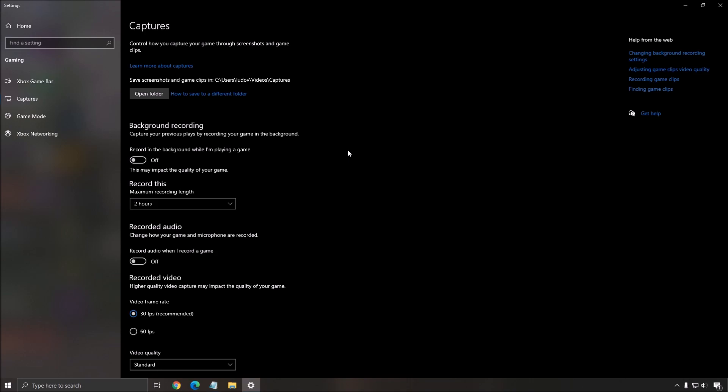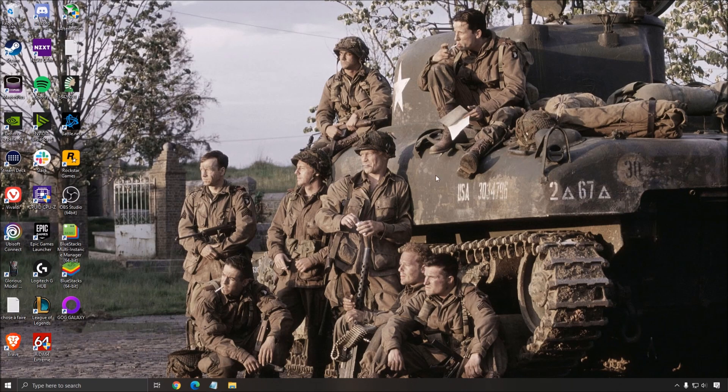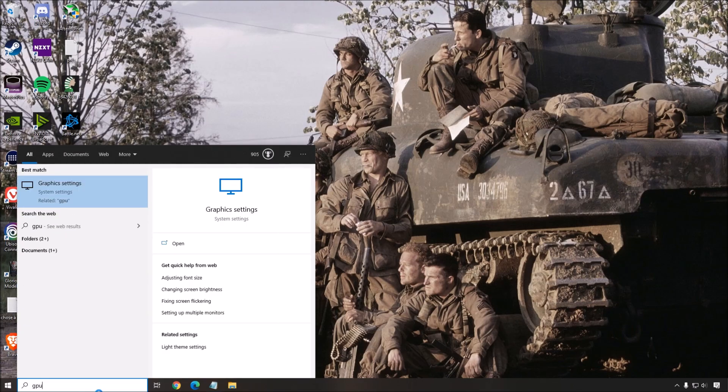The only overlay you can really use is MSI Afterburner or similar programs, because you just want to see statistics like GPU, CPU temperature, boost clock, and the FPS you have in your game. MSI Afterburner is pretty much fine to use.